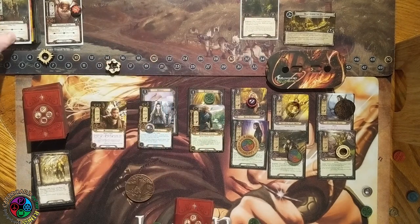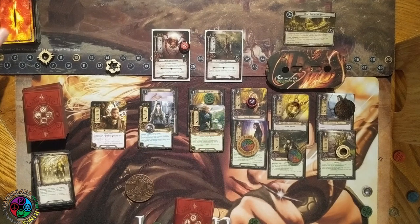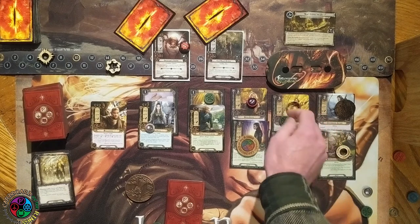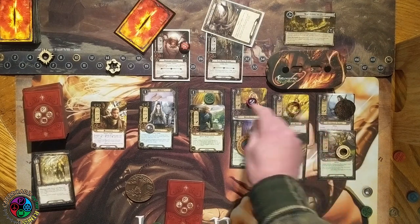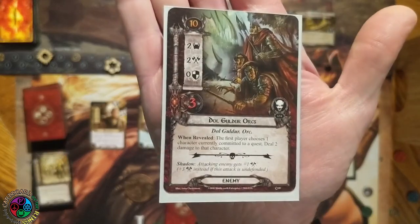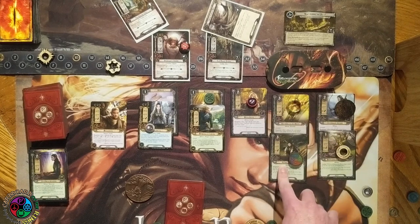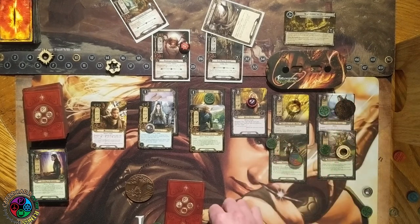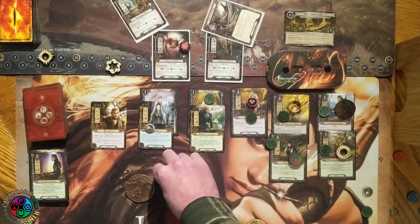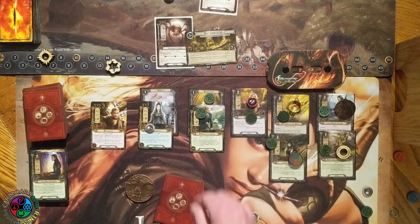Adding up the willpower from all these Sylvans — we're sending a total of 15. We're up against 6 threat. We don't have to make any progress on the quest, but we made a whole bunch. Now we engage both enemies. The Defender of the Nath defends the East Blight Patrol — three against three, no shadow, he's fine. The Minstrel chumps Ungoliant's Spawn. Shadow says attacking enemy gets plus one — no problem. The Minstrel is dead, which readies the Defender of the Nath as an ally left play. The remaining allies are all still ready and boosted in attack — eleven total attack from allies alone, enough to kill Ungoliant's Spawn. Haldir swings first and kills the East Blight Patrol. All enemies destroyed, quest objective complete — that is a win! We have won the game.